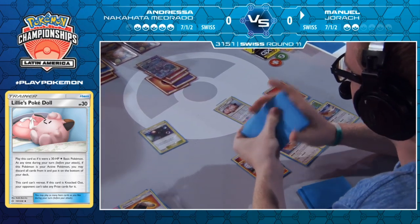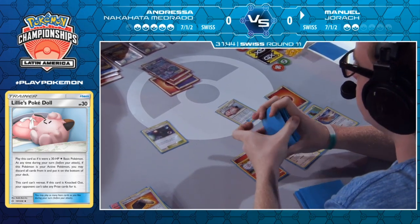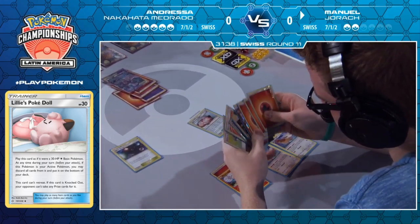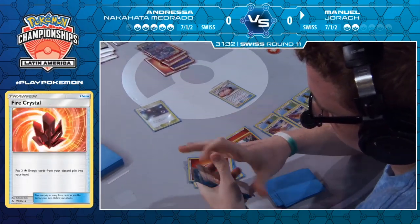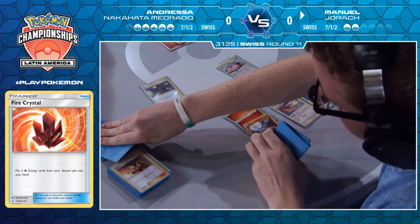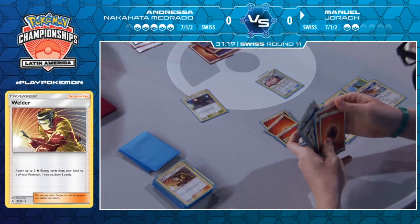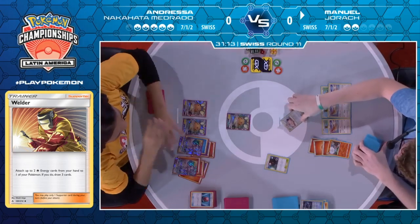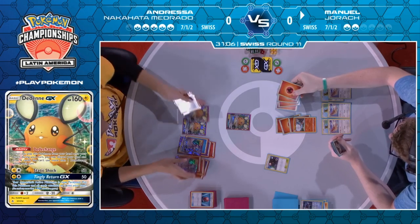Does he have the Welder? His body language and the way he's playing fast tells me he probably does, or he's likely to hit it off an airmail — and he hasn't used any of his airmails yet. He does have Welder. It's just going to ask if he can find enough energy to discard. There's a Fire Crystal. Would he just win with Victini right now? He knows he has a definitive win with Blacephalon, so he's just going to go for that instead. Welder onto the Blacephalon — I see four energies, and there's a Great Catcher. That's the Dedenne knockout.